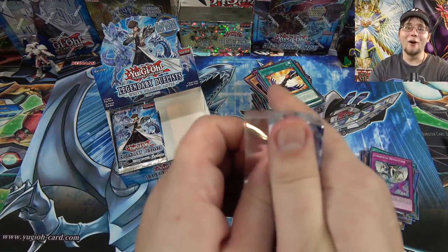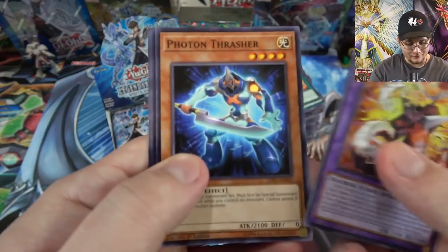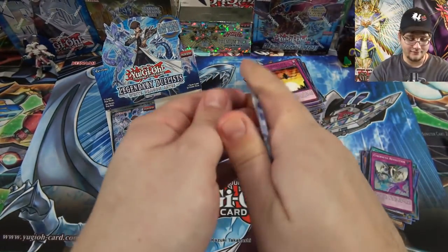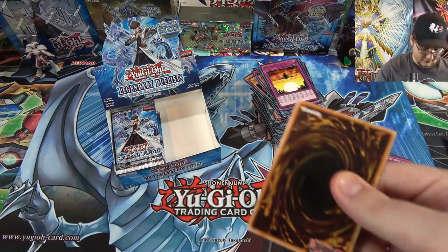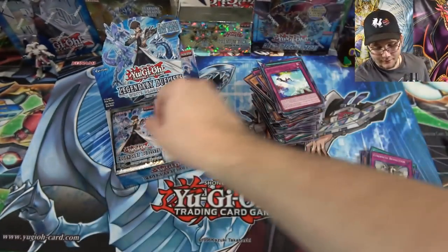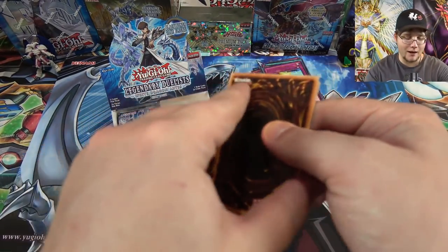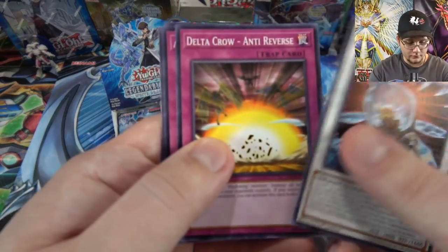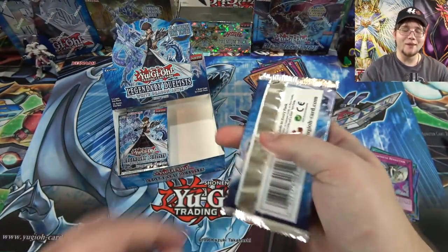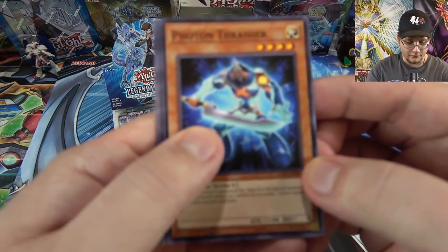Now for the left side — we are almost done with this opening. I know it's gonna be a longer video, but what do you expect — two boxes! I thought maybe it was a holo, another one of Blackbird. White Stone of the Legend. Power Bond and Photon Change. Come on, let's get another one of those. Photon Vanisher. I thought I had the same one back to back. Photon Thrasher.